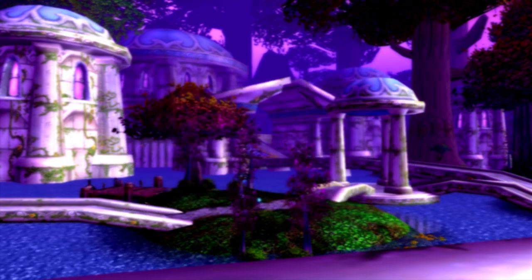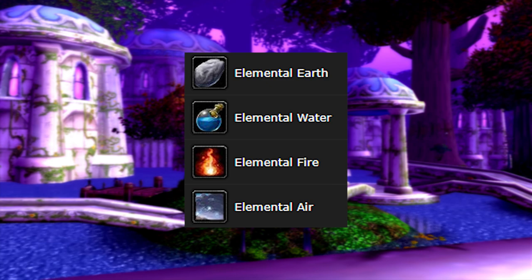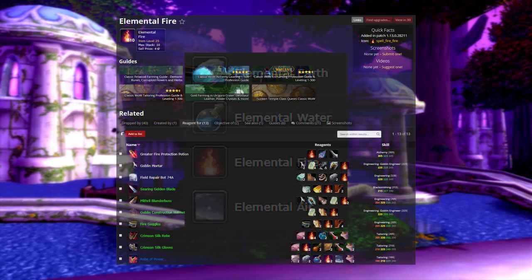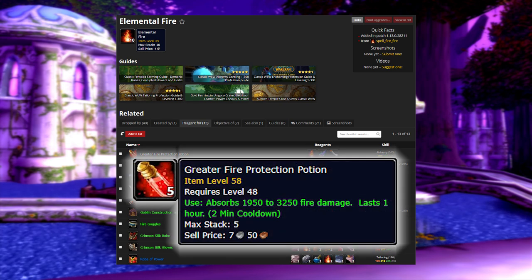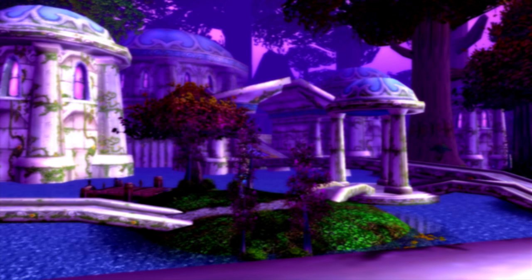I covered these items in my gold making guide a couple weeks ago but let's go over them again. These drop off of elementals: Elemental Earth, Elemental Fire, Elemental Water, and Elemental Air. They can drop from level 25+ elementals — in Stonetalon Mountains, Arathi Highlands, or various fire elemental camps with high mob density. Focusing on Elemental Fire specifically: it's used in a fire resistance cloak enchant for tanks in Molten Core, the Robe of Power, and most importantly you need one for every Greater Fire Protection Potion. Guilds need as many as possible for Onyxia, Molten Core, and Blackwing Lair progression. Put them on the auction house and make a profit.